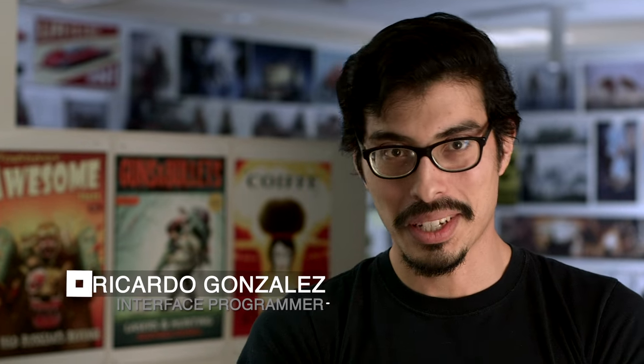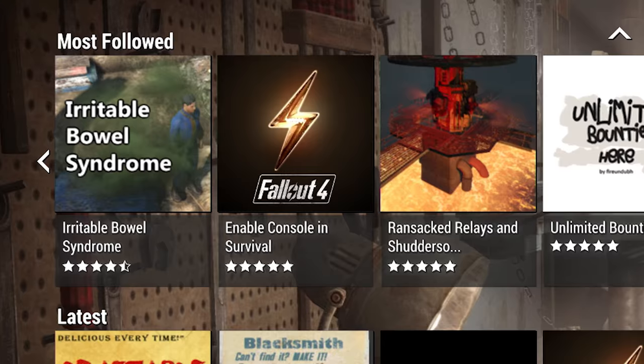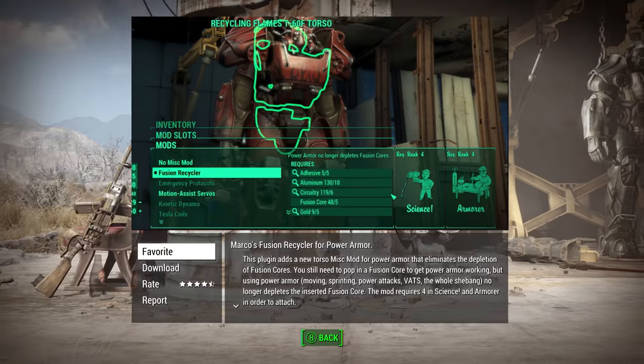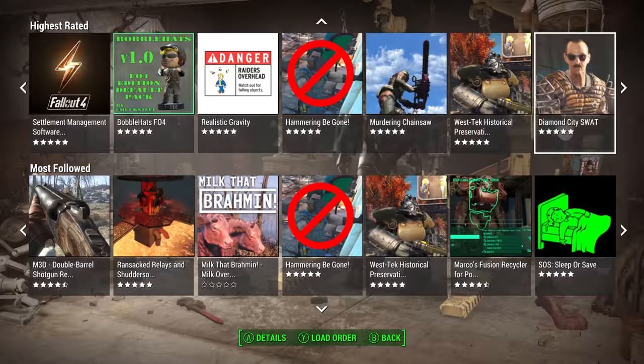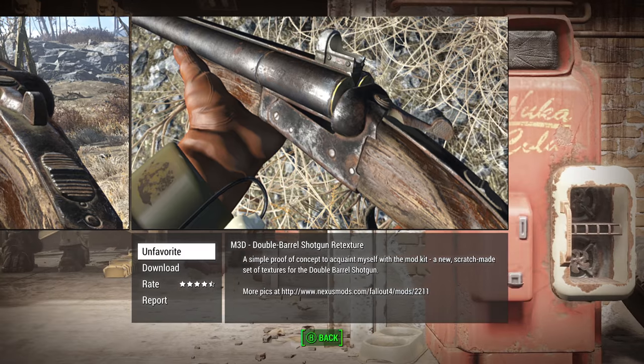We wanted to make it so it's right there in the game. You turn on the game, it's in the menu. Right away you can click into any particular mod, go into the details, and get a quick look at all the screenshots, descriptions, version notes, what's in it — download it into your game, favorite it, bookmark it for later. It's all just right there, easy to access.